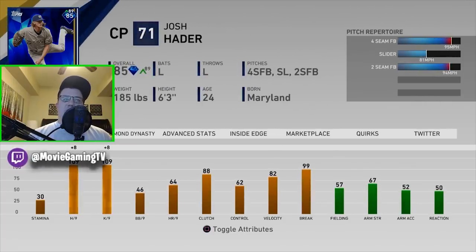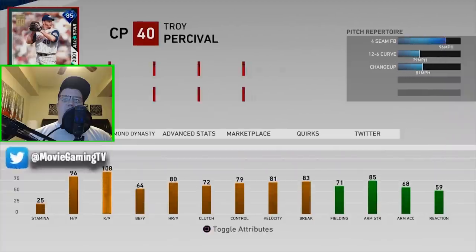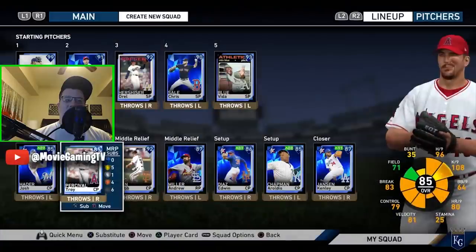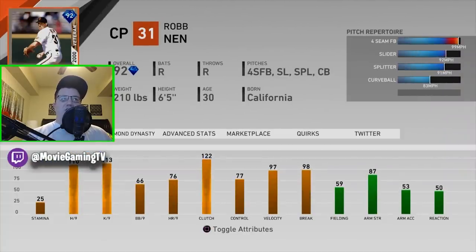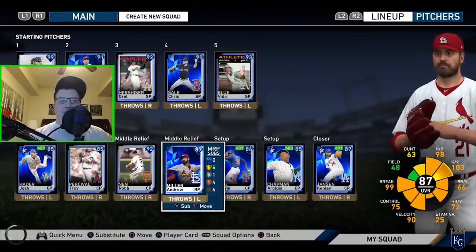In the bullpen, Josh Hader is one of my favorite cards — his control is so on point, I like his motion, and he has the two pitches I love: four-seam fastball and slider. Highly recommend him, especially from the pitcher offset view. Troy Percival has been pretty good too — a little funky motion, and since he only came into the game last year not many people have seen him. Rob Nen is an absolute beast — so easy to hit the line and the hoop with him, throws absolute gas, and with the splitter it's basically a better changeup.